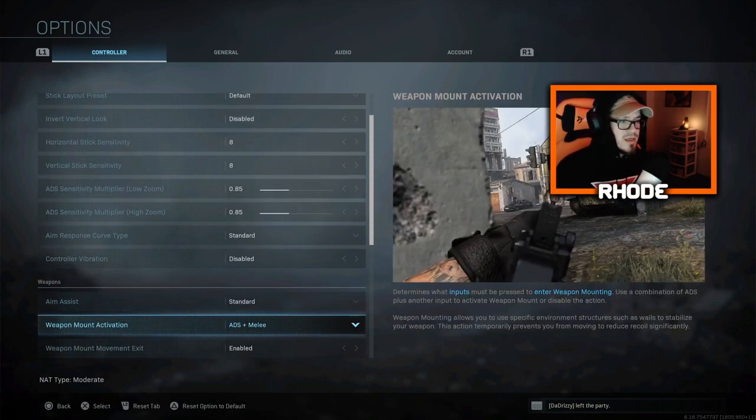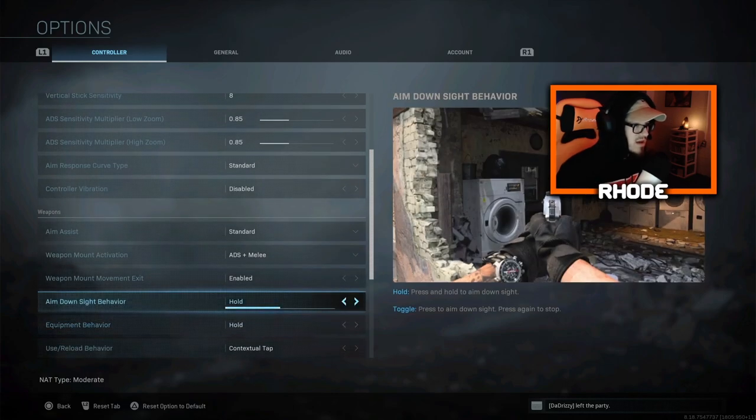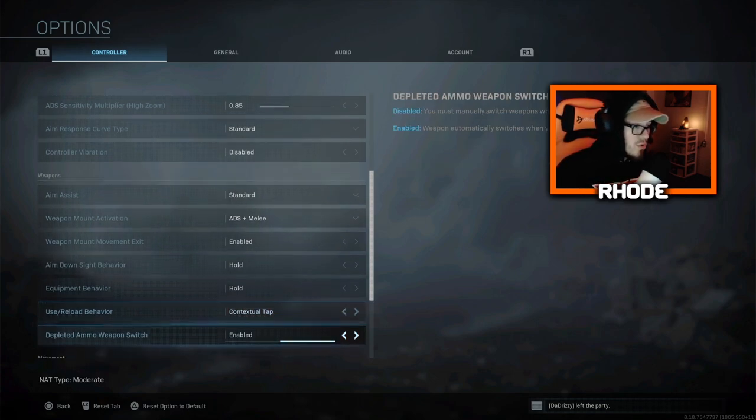Weapon mount is just ADS and melee, so L2 is what I aim with and X. Aim down sight — I hold as normal. Equipment hold. I do tap and contextual tap for reload and stuff like that, so I do hold.